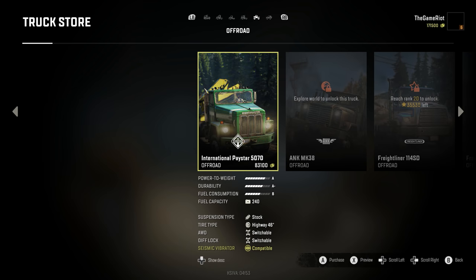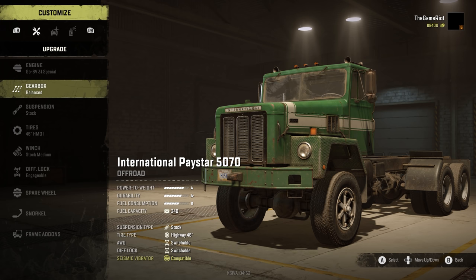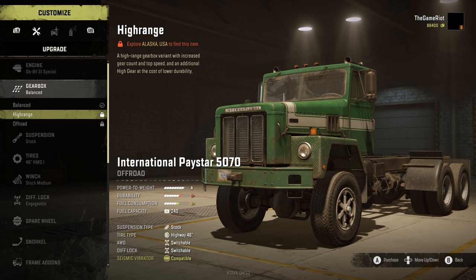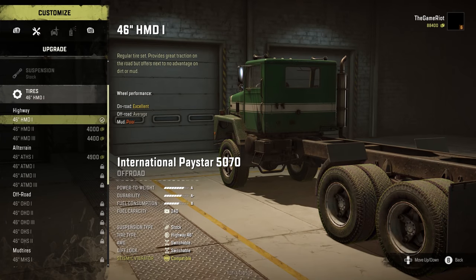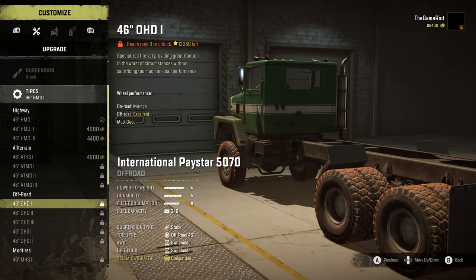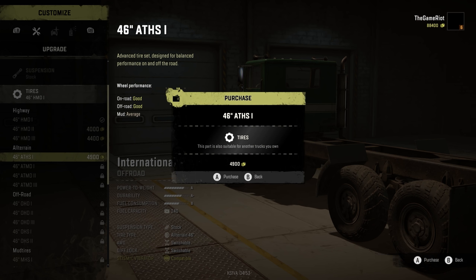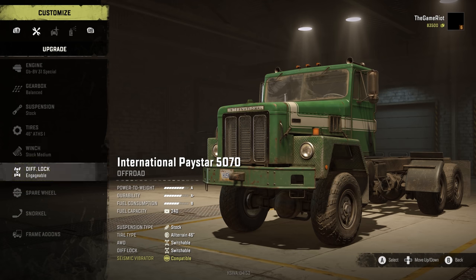Going to Off-Road and buying it - the Paystar is now mine! Not going to lie, this vehicle is not the prettiest - it's boxy and a bit ugly. But it's a serious off-road vehicle and that's exactly what we need. No engine upgrades available; can upgrade the gearbox and find a high-range gearbox in Alaska, raised suspension also in Alaska. We do have all-terrain tires, 46 inches max.